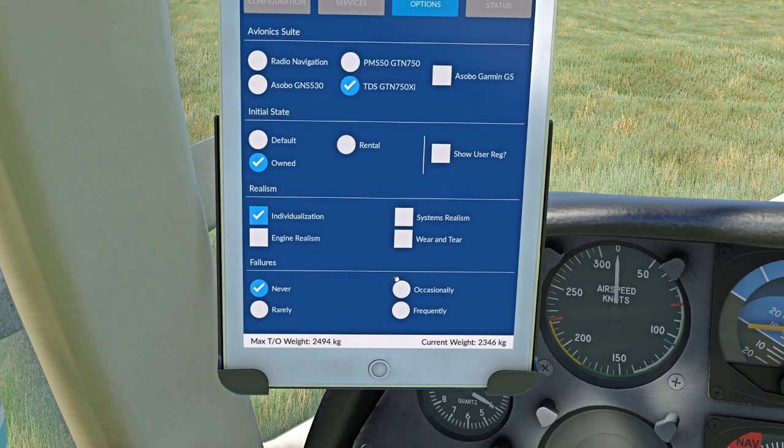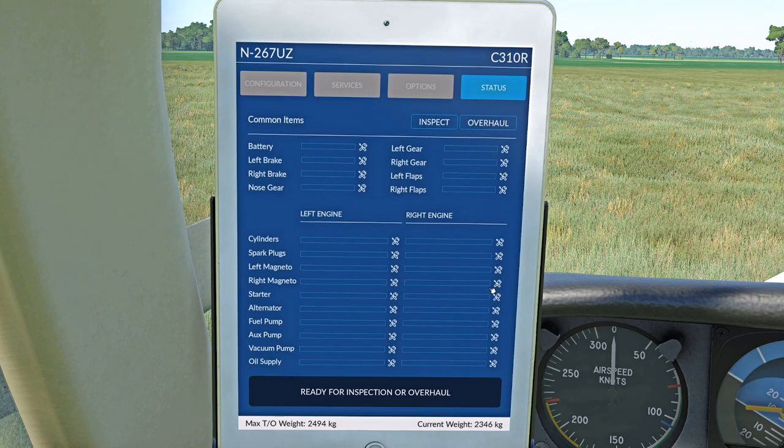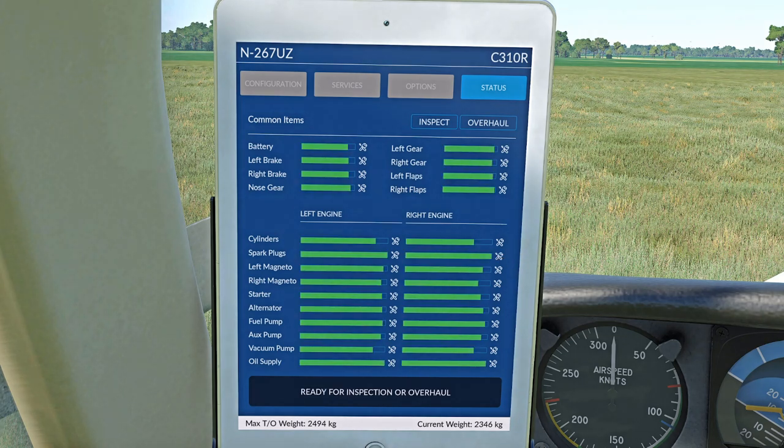Realism options — you can make this simulator simulate the way you want, I love that. I love that you have the choice. Failures — you can make stuff happen. I've got mine on never; I want reliability at the moment. And it'll show you the status of this aircraft — I've flown it for about five hours so it's showing that some wear has been happening. I topped up the oil after the last flight. I saw a really big drop in oil quantity, but I've left the other ones except for the spark plugs. There was some serious fouling happening on the right engine — I need to get my mixture right. You can overhaul stuff. It's just absolutely fantastic.